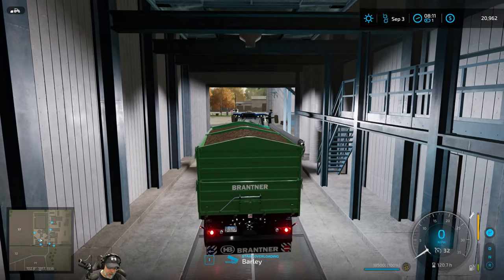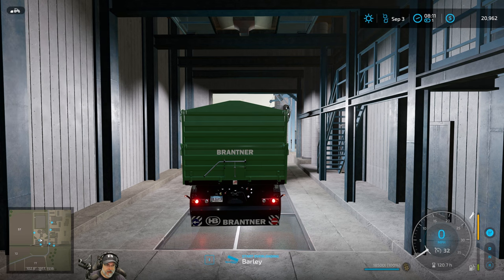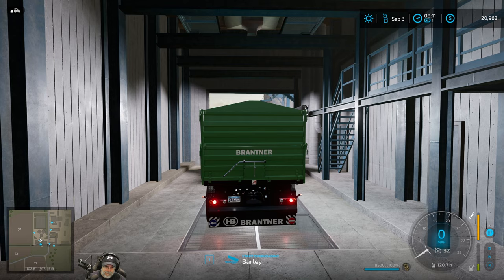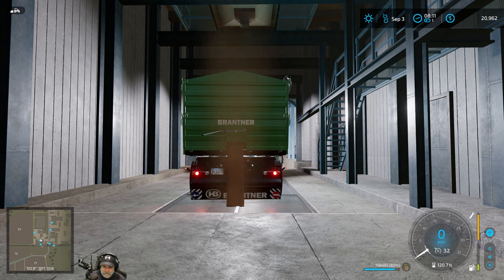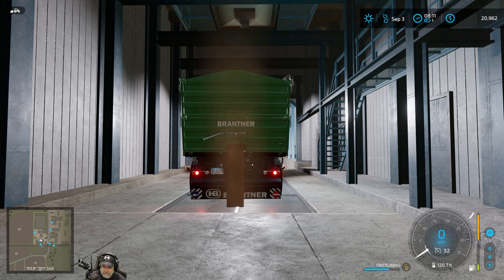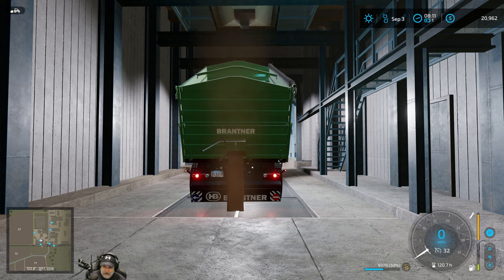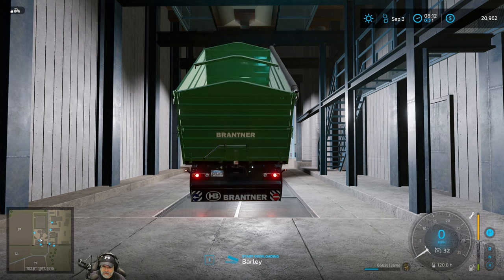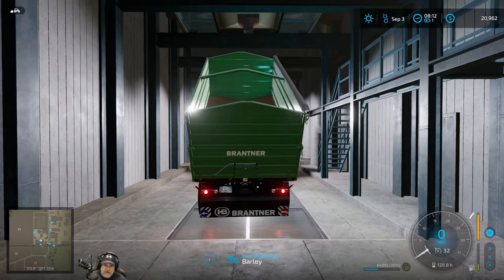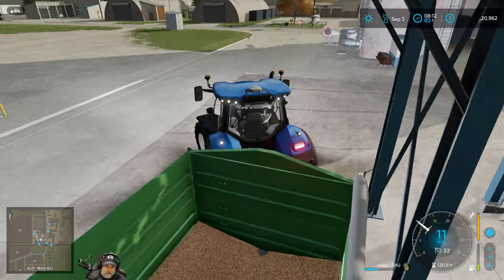We can dump it back in and use the grain door to try and stop it at 6,500 - otherwise I'm going to have to come all the way back here and dump the excess. It's a little bit easier to use the grain door because it's not as fast. Eight, seven, six - there we go, okay, that should be good. Let's go dump this in the chicken feeder and then try our little test.